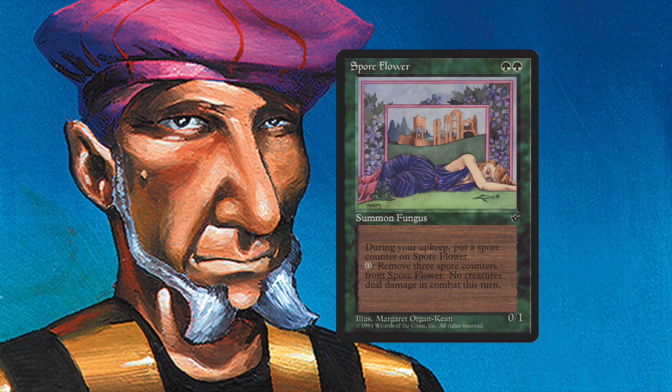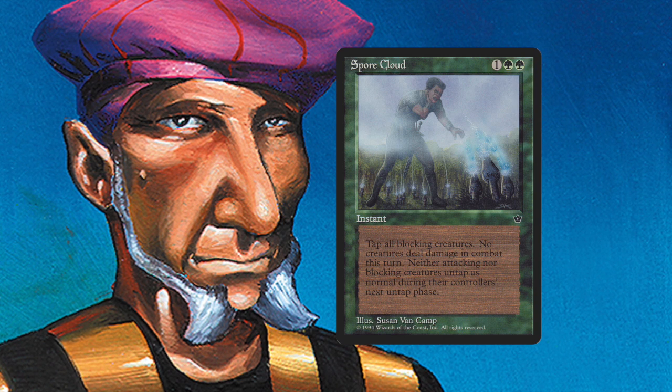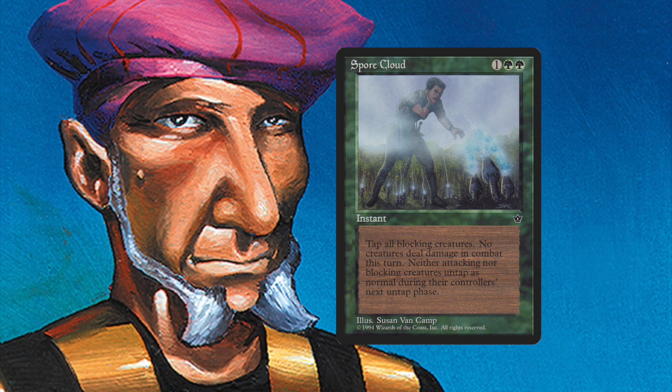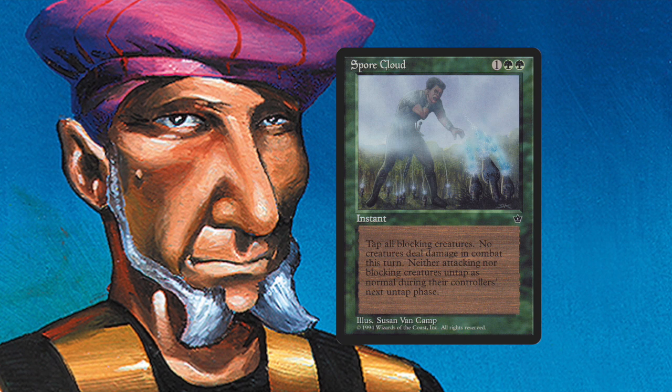He also plays with four Spore Clouds — those are kind of the fogs from Fallen Empires. They read: tap all blocking creatures, no creatures deal any combat damage this turn, and creatures don't untap during the next untap step. So if I attack with everything and Gideon plays a Spore Cloud, not only does he not receive damage, all my creatures remain tapped the following turn. It's a very powerful fog effect — that's probably why it costs two green and one rather than one green.